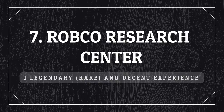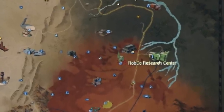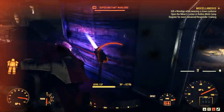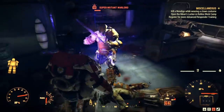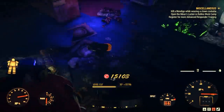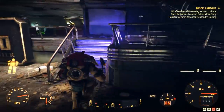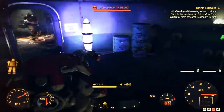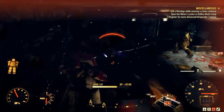The next one is the Robco Research Center. You can sometimes find a legendary here, though it's very rare — I haven't been able to find one lately. But there are tons of mutants inside, and sometimes robots like Mr. Gutsy as well, and the experience is very nice. I suggest you come here and kill everything you see. If you come across a legendary, great; if not, you still get mostly the experience you came here for.